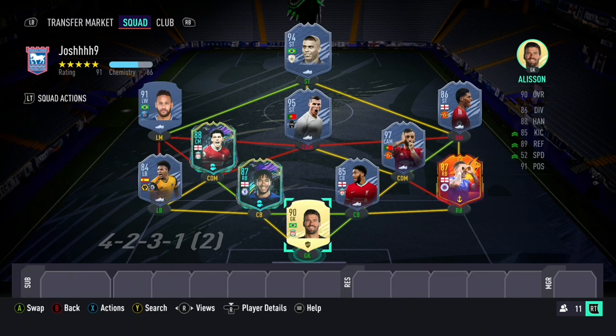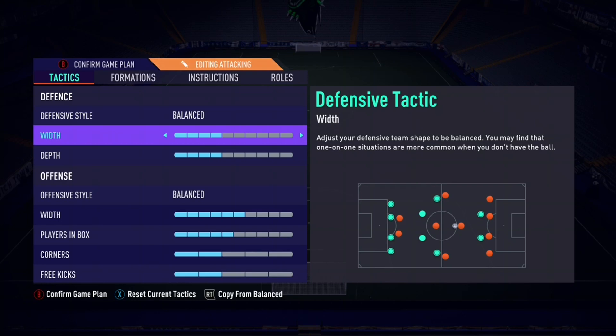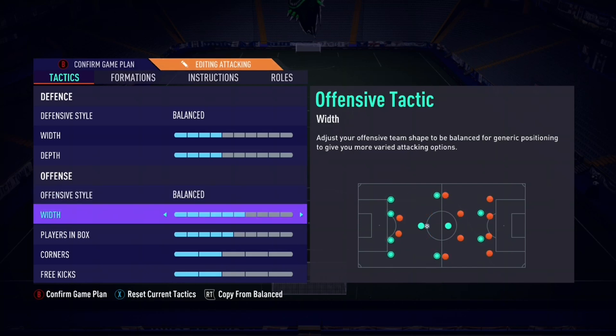Now this is the meaty one — this is what we all struggle with. We all choke games when we're winning and don't see them out. So let's see what tips Josh has for seeing out the game. First and foremost, he switches to a 4-2-3-1, which surprised me a little, but Josh is the one who was 67th in the world and it did actually work well when I tried it. For the tactics: defensive style is on balanced — not drop back, keep that in mind. Width is 4 and depth is 4.